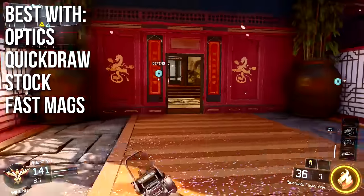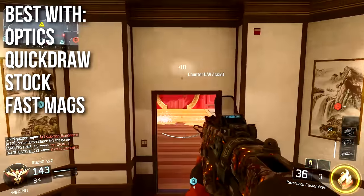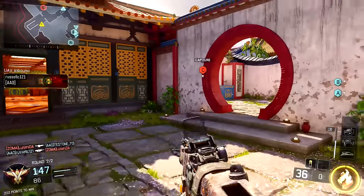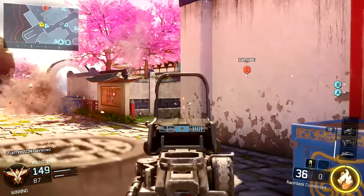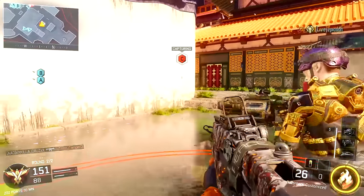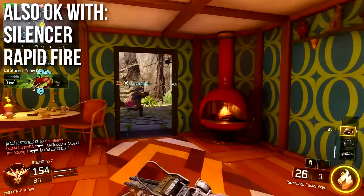Quick Draw and Stock I feel are kind of essential because they boost the aim-down-sights time and strafing speed, which are some of the Razorback's better attributes. Also run Fast Hands so you can sprint out faster and get crazy fast reaction time — you can peek around corners, strafe, shoot, juke, jive, and overall feel very fast. Because it has low DPS, I do run Fast Mags since I have a tendency to spray a lot. Running Extended Mags is also okay if that's your preference, but personally I'm all about Fast Mags.